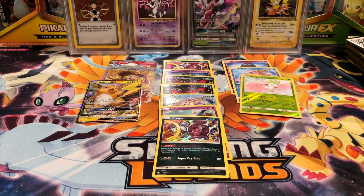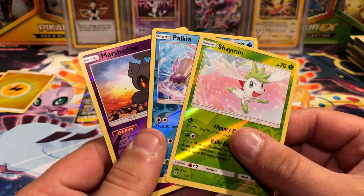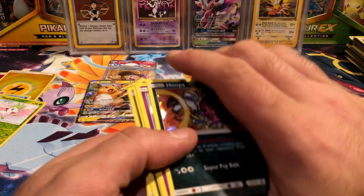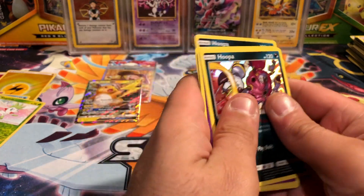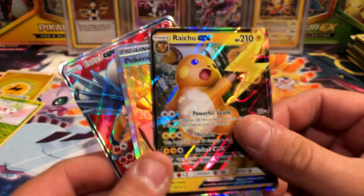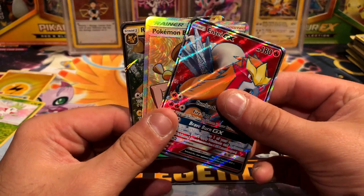The final card is Raichu GX - last pack magic gives us a Raichu GX! So we got three ultra rares out of four packs, not bad at all. We got two reverse energies - pretty sure I have the Fairy but not the Lightning, so that's an added bonus. For rare reverses we got Shaman, Palkia, and Marshadow. As far as holos go: two Yveltal, two Hoopa, one Marshadow, one Latios, one Palkia. And our ultra rares: Raichu GX, Pokemon Breeder full art, and Entei GX full art. Great box, much better than the last one.